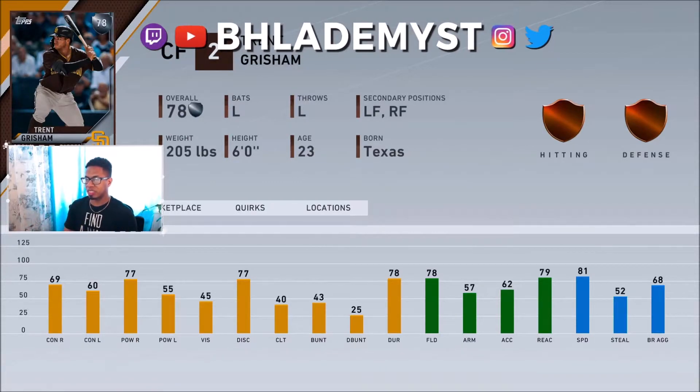Trent Grisham looks like he's going to be a platoon hitter — great against righties and good against lefties, which is something you want. If he replicates any player as a starter diamond, it's most likely going to be someone like Ken Griffey Jr., without the same arm. He's going to have good enough fielding and great speed, which are all pluses for somebody playing center field.